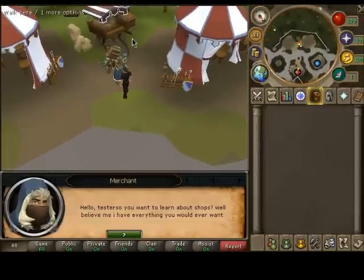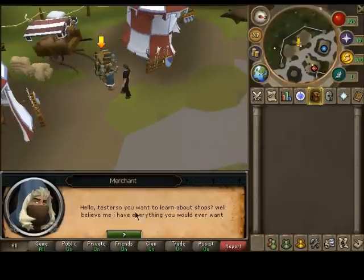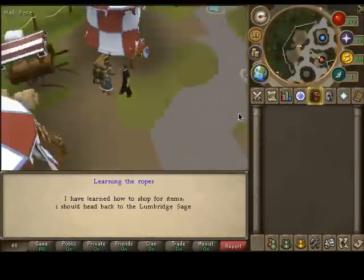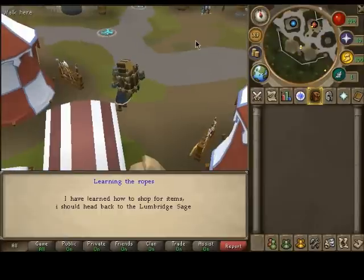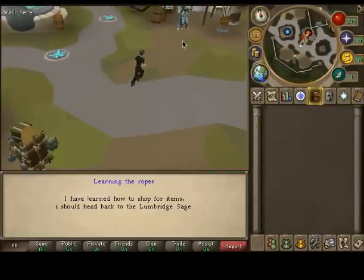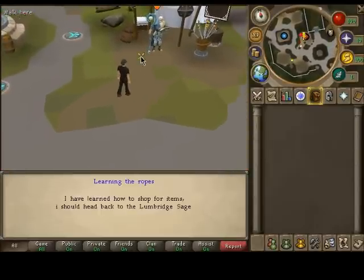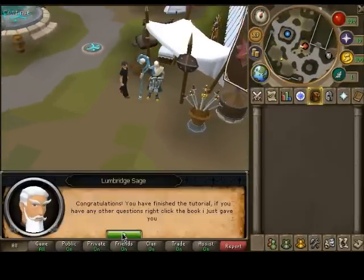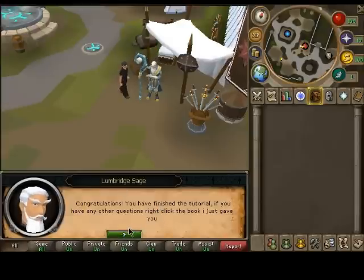Talk to him. The hint icon does not disappear until the dialogue is over. He's just pretty much saying good luck. There's really no need for a tutorial on how to buy stuff — it's self-explanatory if you've ever played a private server before. And it doesn't complete until I press this button — it's to stop glitches.